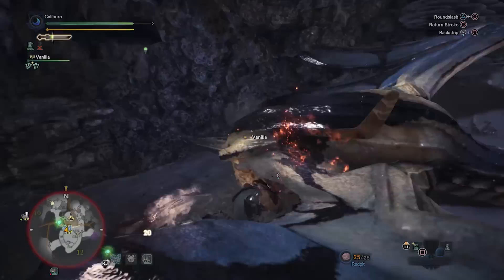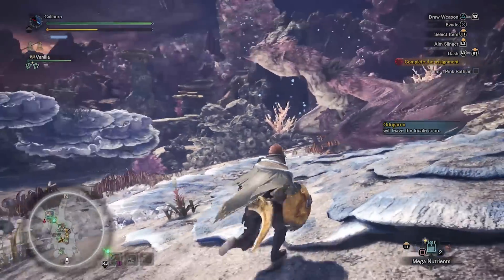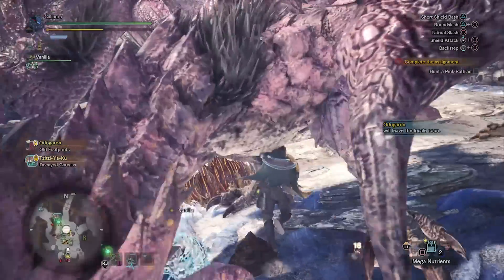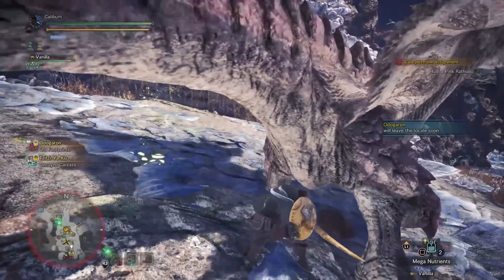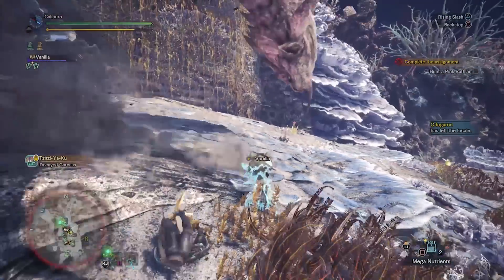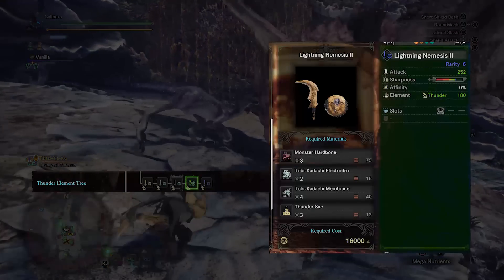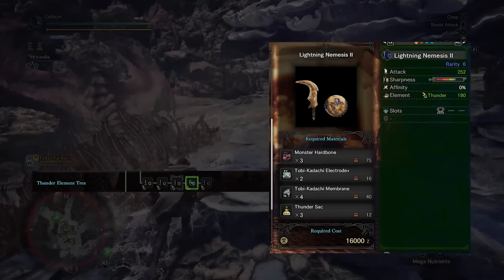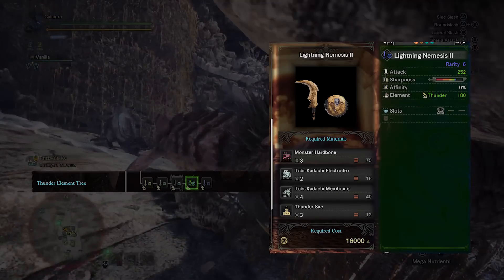Now that you're done farming, you'll have to hunt Pink Rathian as part of standard progression. It's going to be a toss-up — Pink Rathian is weakest to thunder, but Lightning Nemesis I doesn't have blue sharpness. The Flammenbeil Suture would be good, but Pink Rathian is immune to fire, reducing its damage output. Whatever weapon you choose, hunt Pink Rathian and use the Monster Hardbone you get to upgrade your Lightning Nemesis I into Lightning Nemesis II by using three Monster Hardbone, two Tobi-Kadachi Electrode Plus, four Tobi-Kadachi Membrane, and three Thundersac.